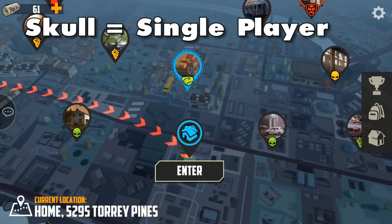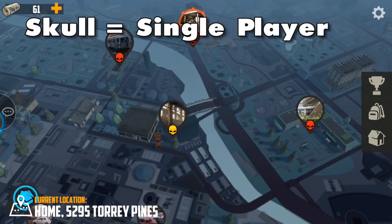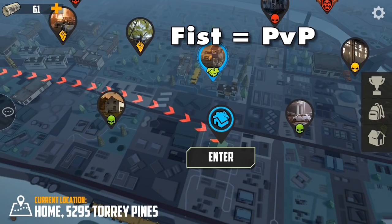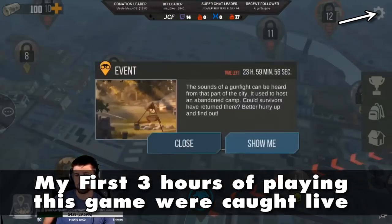The third type of zone are single player zones with green, yellow, and red difficulty levels. When you are starting out, you want to spend most of your time in these zones. The fourth type are PVP zones, which can be a lot of fun and a great way to get easy loot, but I would avoid them at first.